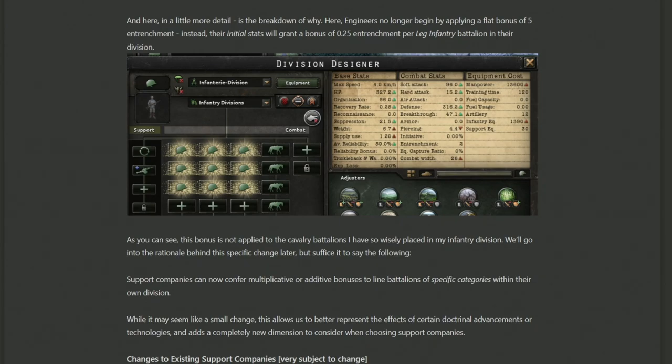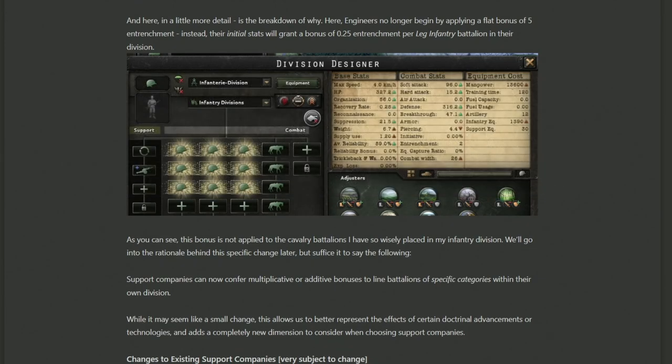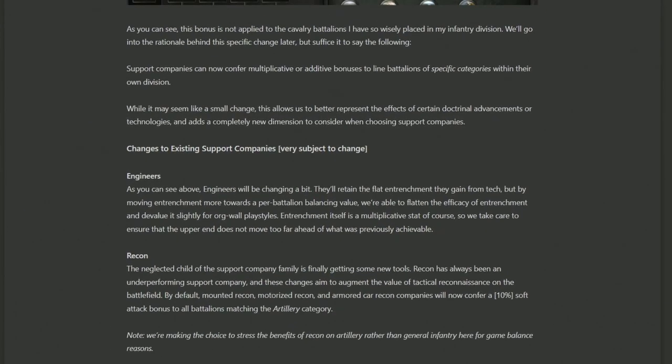The final note on this section is that in this new composition, 4 cavalry battalions are assigned, and the entrenchment has remained at 2.25 — because leg infantry are the only ones getting the entrenchment buff. This means you can no longer build a cavalry division, stick an engineer company on it, and get 5 flat entrenchment. Cavalry divisions can no longer hold lines as well; if you want good entrenchment and a solid defensive line, you're going to have to rely on leg infantry. Note that changes to existing support companies are subject to change, so the final product may look somewhat different.